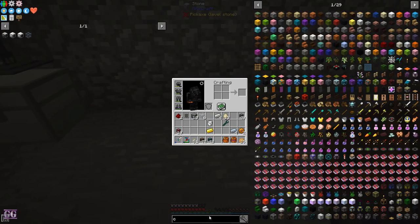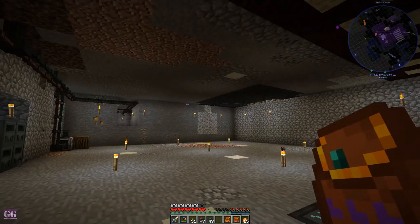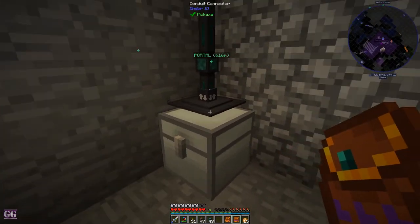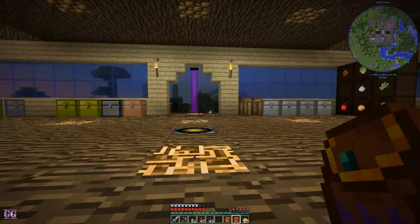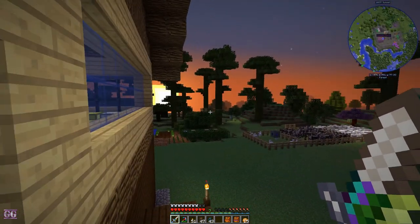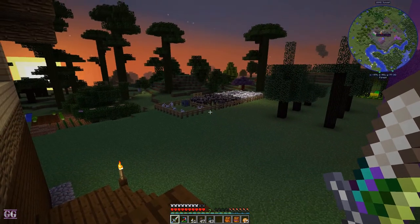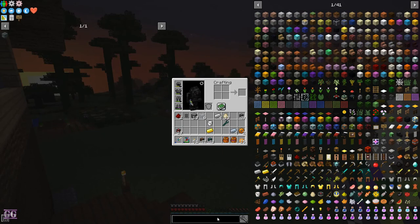So then we're going to set up crafters. We can take that away, that away, that away, and that away. We'll do the automation of the resources and the produce in the next episode. For now we've automated milk — that is awesome, that is super awesome. It's almost time to go, so I'm going to call it here.